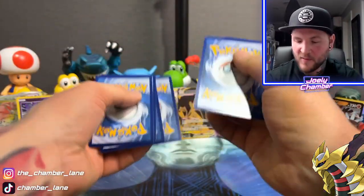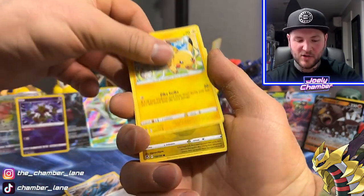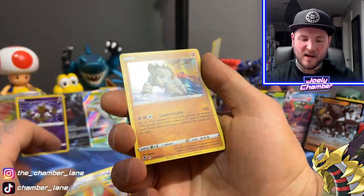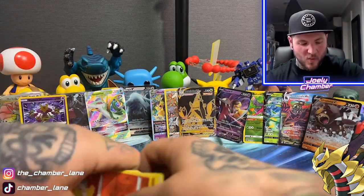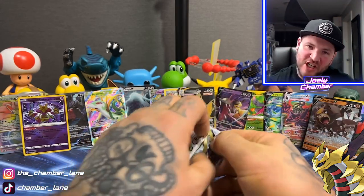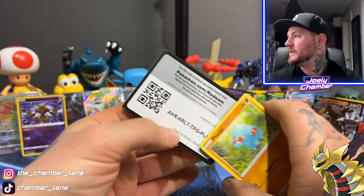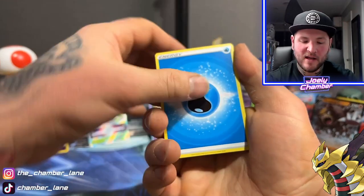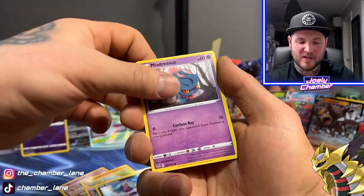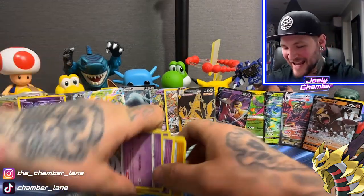Without a doubt, the best booster box I have ever opened. There's just no more room for hits. McTain, Pikachu, Noibat, Togedemaru, Sandile, Swirlix, Fennekin, and a Terrakion Holo. One pack left — let's go, last pack magic. Although we've had many pack magics. This is the greatest day of my life. Famphi, Indeedee, Marill, Misdreavus, Swablu, Solosis, and a Gardevoir — but that doesn't matter because it is hit city here.